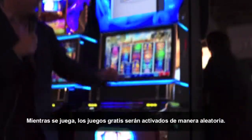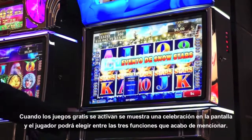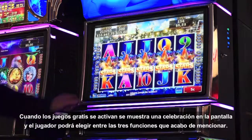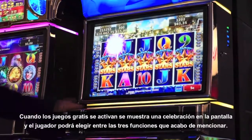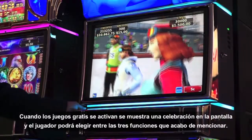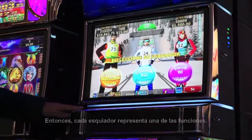Basically, the player is playing and the free game is going to trigger — it's a random event. Once one of the free games is triggered, the player sees a celebration screen and will be able to select between the three features mentioned.